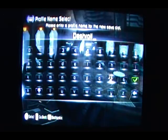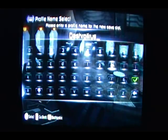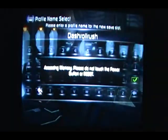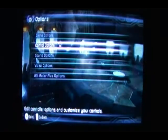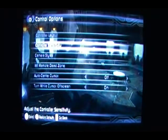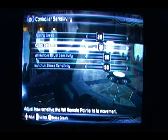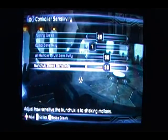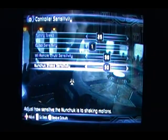Dash Roll. And H — yay, we can fit it! Okay, we're definitely gonna have to adjust. Options. Control options. Controller sensitivity. Turning speed. Cursor sensitivity — let's drag that down. Yeah, okay. Thrust sensitivity. Nunchuck shake. Okay. Back.